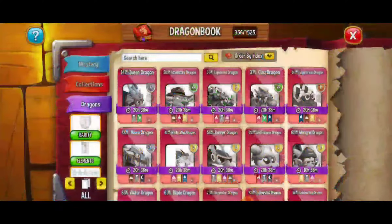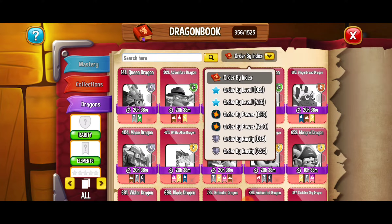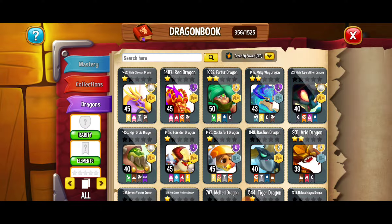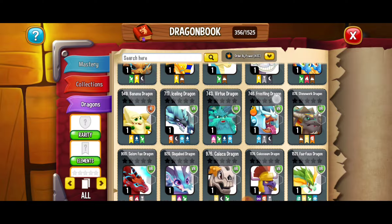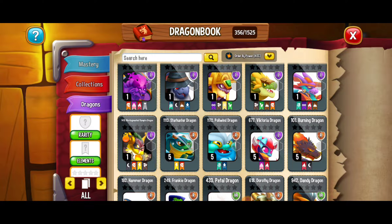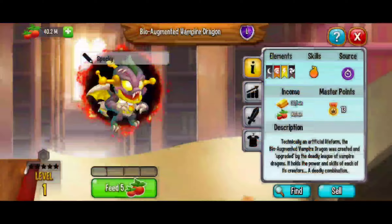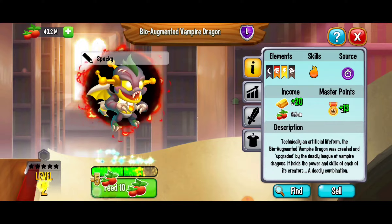So here we're going to go ahead and feed a dragon — we're looking for a bunch of those beetles, nine to be exact. We're going to put those in order, power ascending, and we're going to start feeding our dragons. I want to go with one of our stronger dragons — looks like it's going to be the bio-augmented vampire dragon. Let's get those beetles.